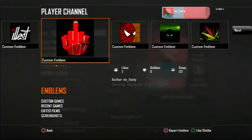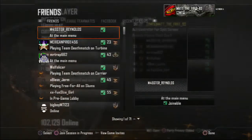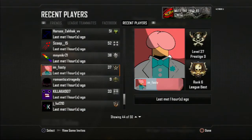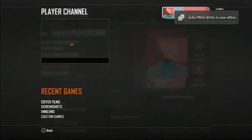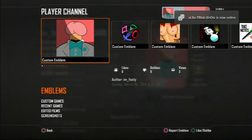So what you want to do is highlight Barracks, make sure Barracks is highlighted, go to their player channel, then go to their emblems. For the button combination, you're gonna press square and circle at the same time, then up, up, down square. That is: square and circle together, up, up, down square.